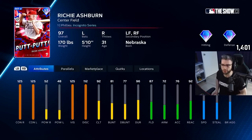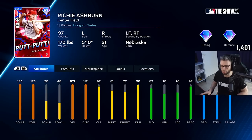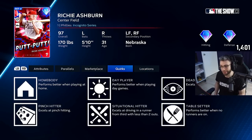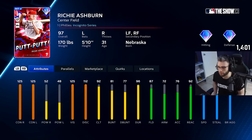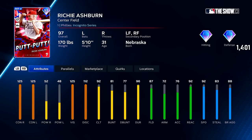What's going on guys? Today we're going to see if we can turn Richie Ashburn into a bit of a legend. This is the new 97 Richie Ashburn Putt Putt Incognito series card. He's got Dead Red and Pinch Hitter. Dead Red will help with exit velocity on fastballs, which is nice, but those power stats leave a lot to be desired.